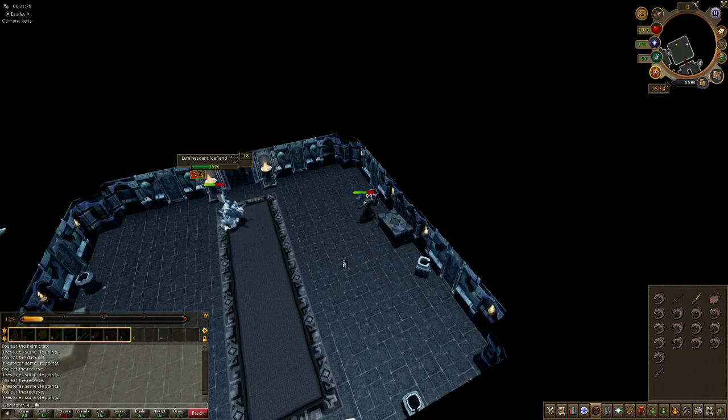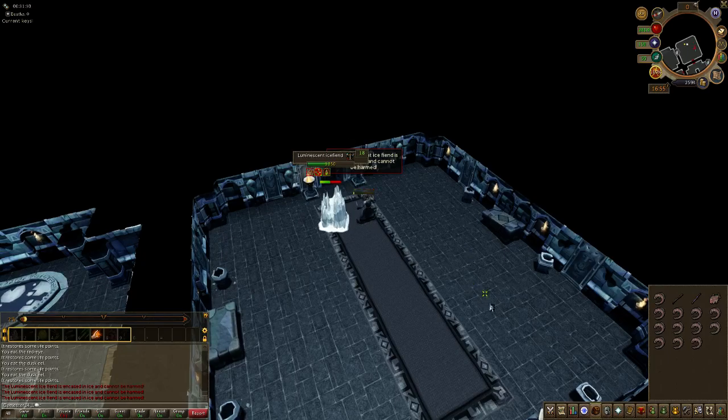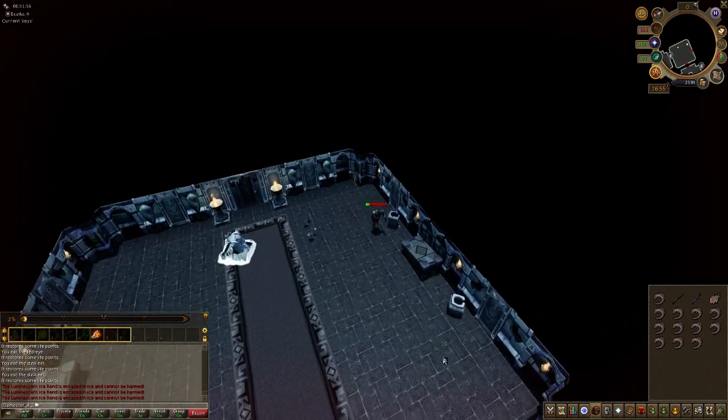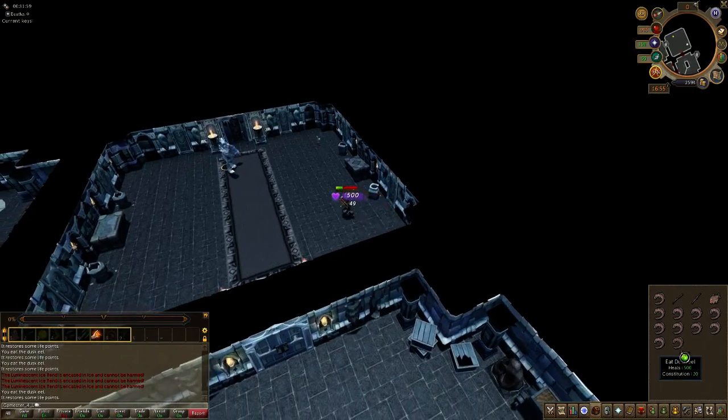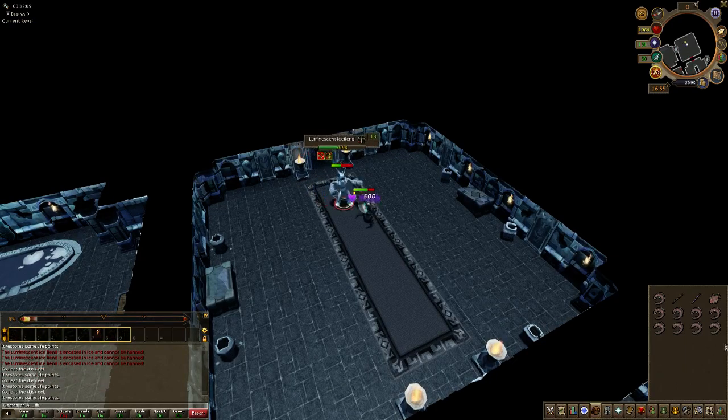Sometimes it does nice damage. You've got to keep your health topped up though, because if he suddenly casts that spell it could be most unfortunate for me. I'm going to go back to the daggers because this has just taken too long. Oh no, no - move, move, move! I got caught again. Look at this - it's killing me. That was not good. Yeah, stick with the daggers - I think they're doing much more damage.